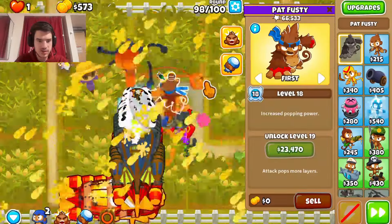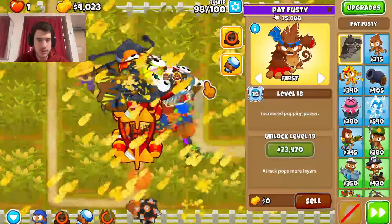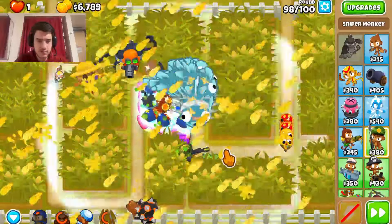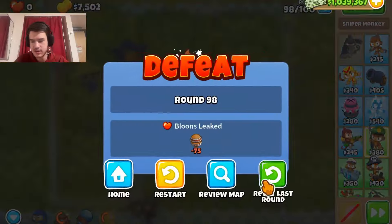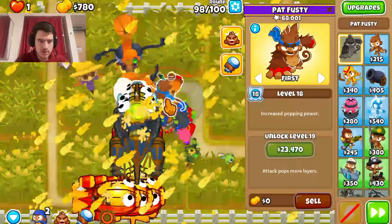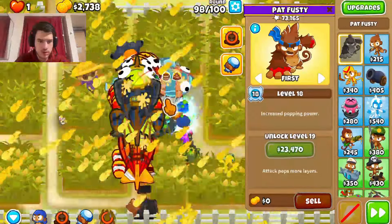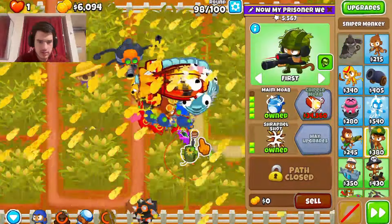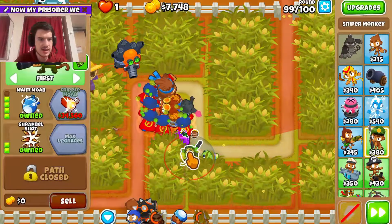Let's use glue storm a bit earlier followed up by roar, because glue storm lasts longer than roar I believe. Let's see — with maim on first, will that clean everything up? It's so close, just a few ceramics. Okay this definitely can work. Let's glorm about now, and now roar. Come on, clean it up — there we go, we did it! Nice.